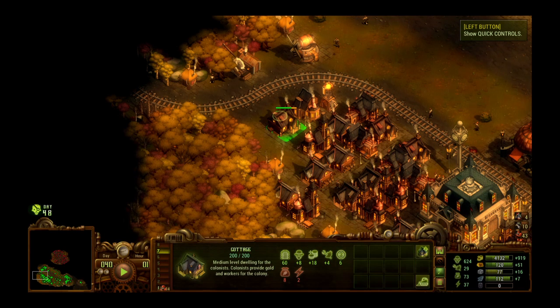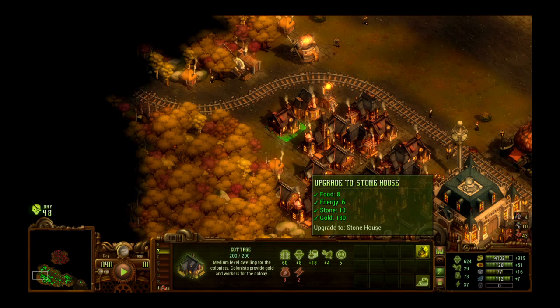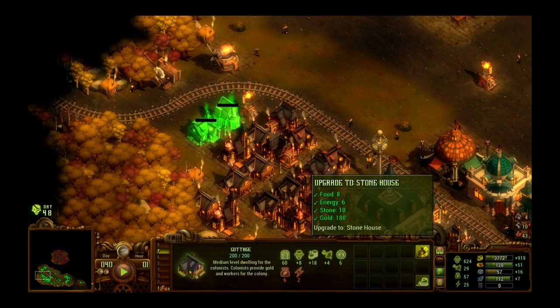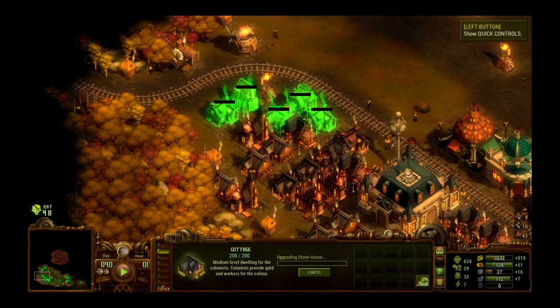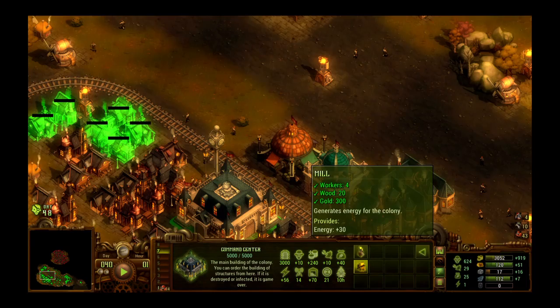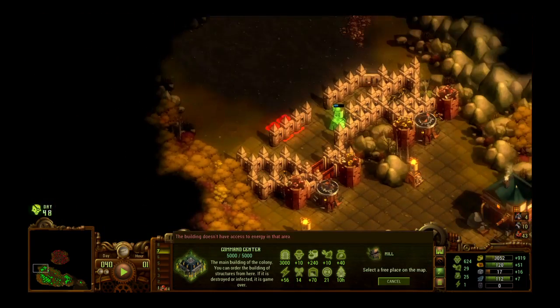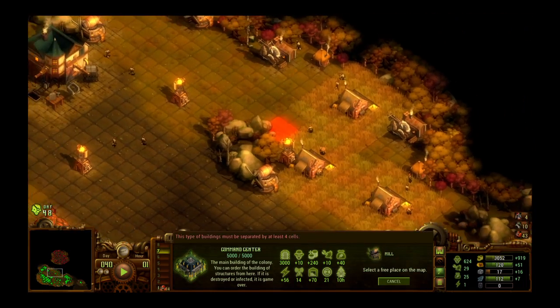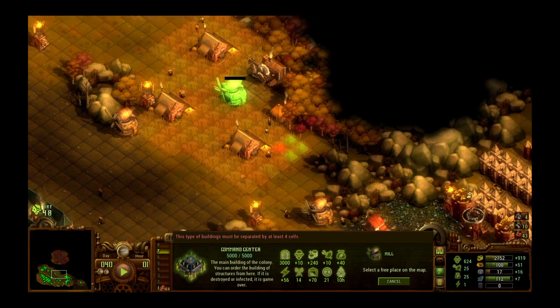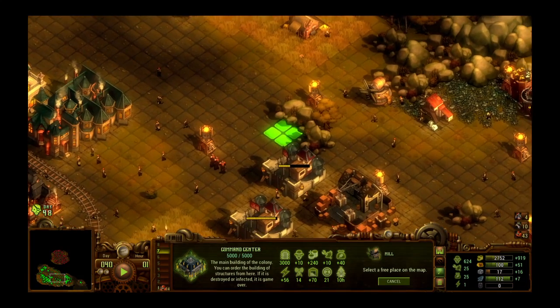Since we need to keep progressing our population and workforce, just click on the cottage — same as with the tent — hit square and upgrade to stone house; it's just the cost difference between the two. We need to build another mill because that used up all our energy. Let's build one right here, and another one right here.